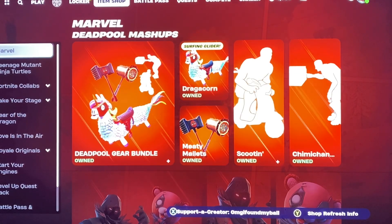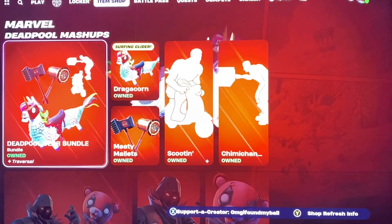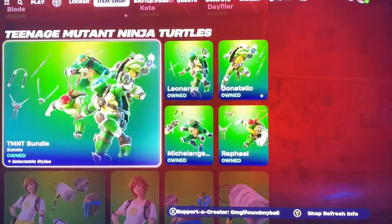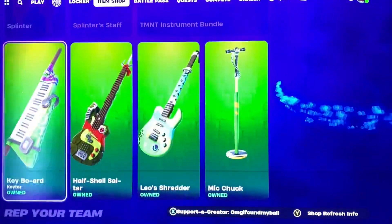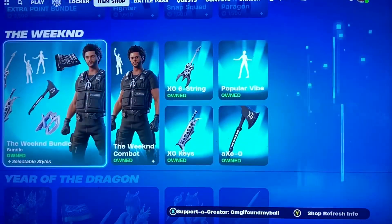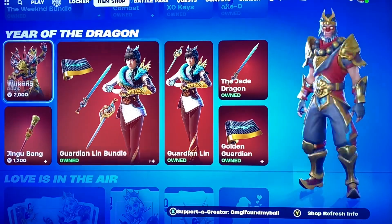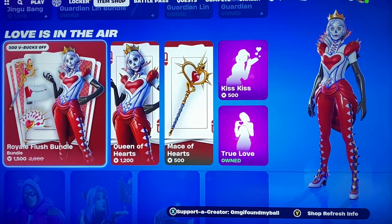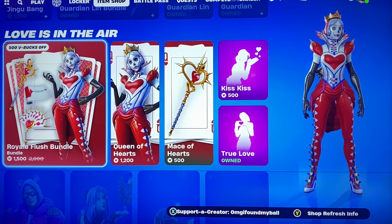Hey guys, we're here with tonight's item shop review. We have the Marvel Deadpool mashup still here, and you got Blade of course. The TMNT stuff is still here, the NFL weekend, Year of the Dragon. And Valentine's — I'm pretty sure all the Valentine's stuff is here, I could be wrong.